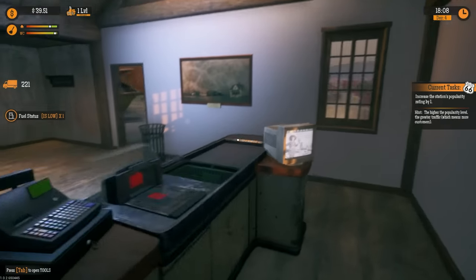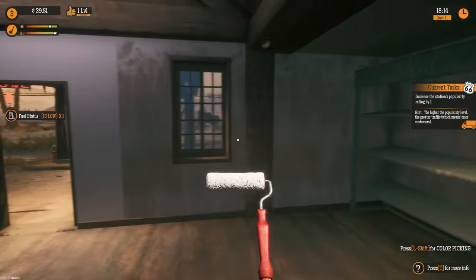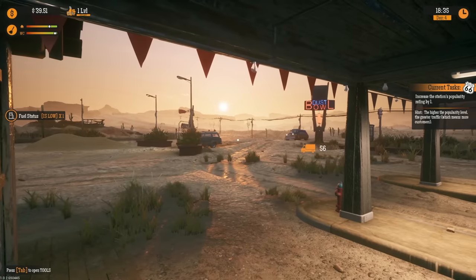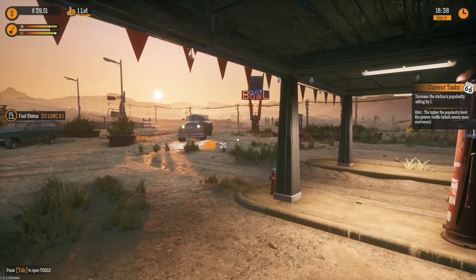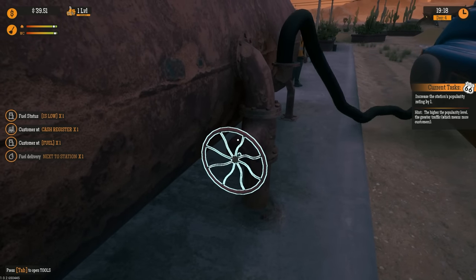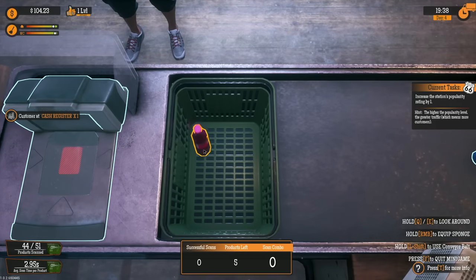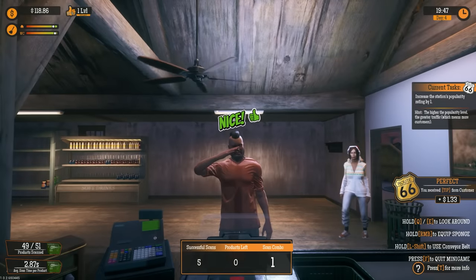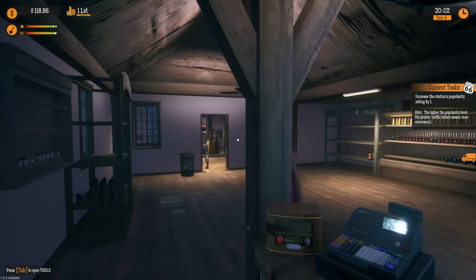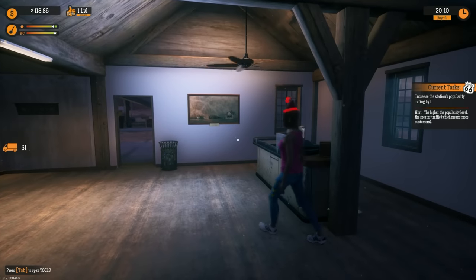Everything's looking good. I can get some paint on some walls here. The fuel truck's here — and that fuel truck is the coolest looking fuel truck I've ever seen in my life. I need it! Come on fuel truck, let's get her hooked up. Wonderful. We might have to close our place soon — I don't have like any products left. Oh man, what a fancy hat!